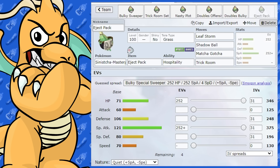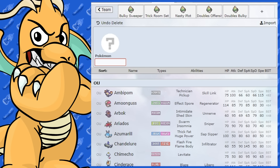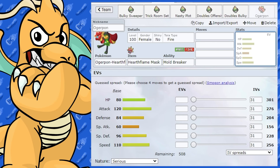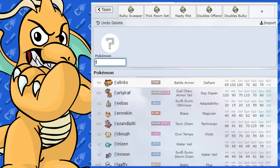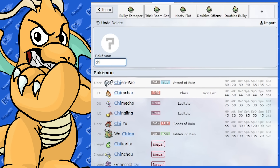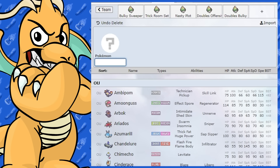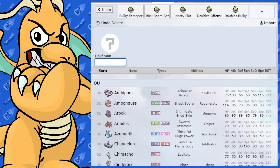As for counters, this Pokemon is pretty easy to get around. Ogerpon is one — your Grass moves do nothing to it, it's speedy, and it can completely obliterate you. Flutter Mane is another good one — it outspeeds you and dominates. Chi-Yu could completely destroy you. Tornadus and Flying-type Pokemon in general are also problems. There are a lot of Pokemon out there that can beat this — it's not exactly invincible.